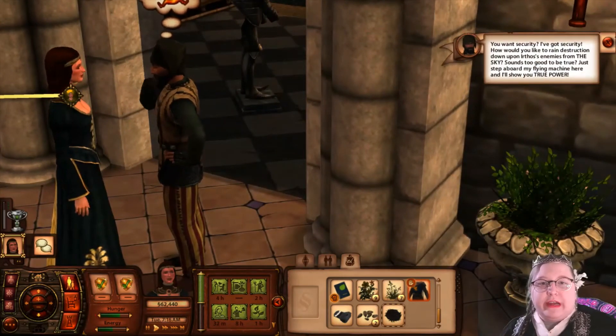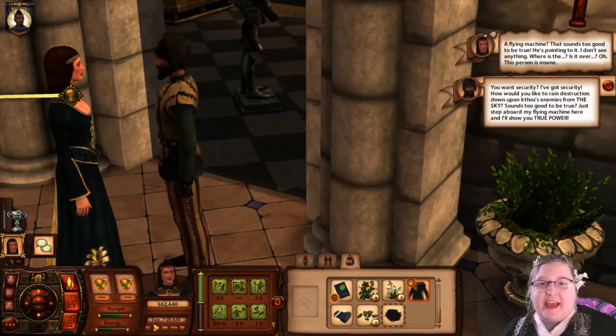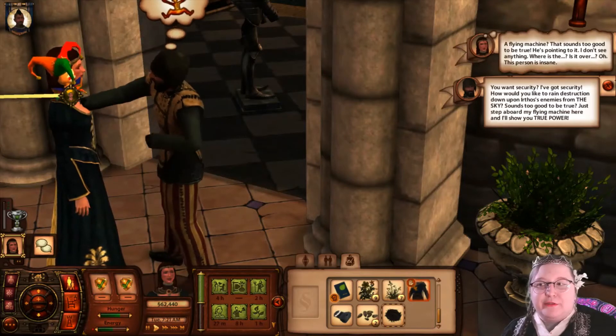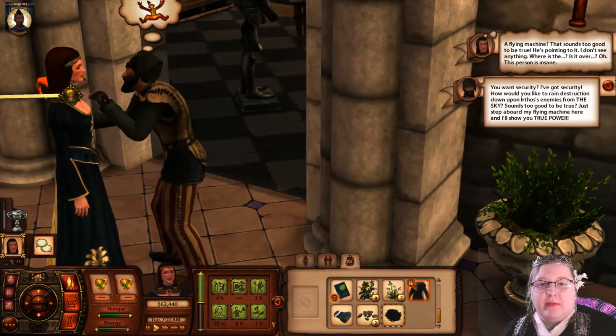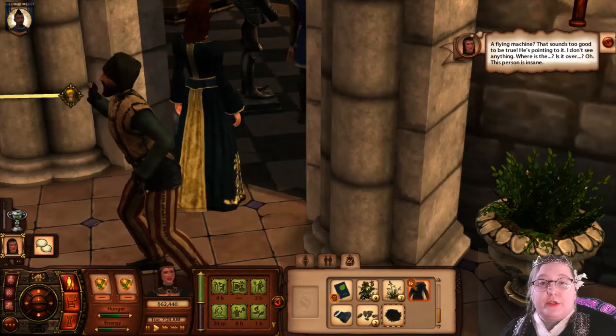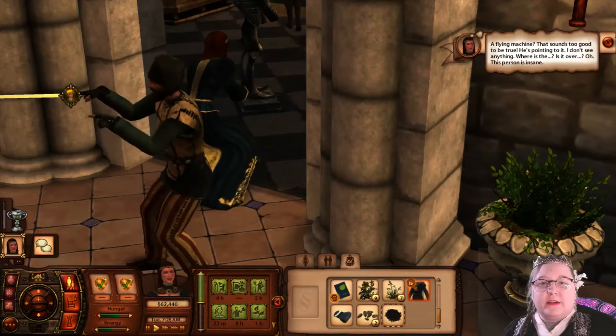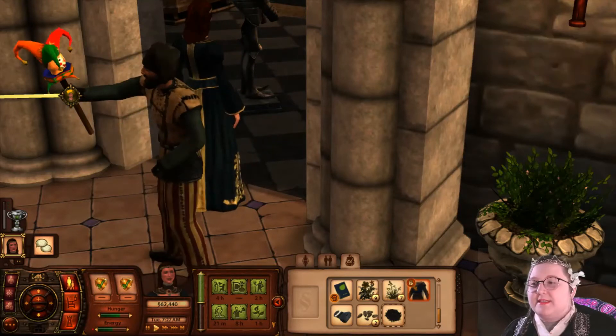A second inventor: 'You want security? I've got security. How would you like to rain destruction down upon Erthos' enemies from the sky? Just step aboard my flying machine and I'll show you true power.' A flying machine? He's pointing to it — I don't see anything. This person is insane.